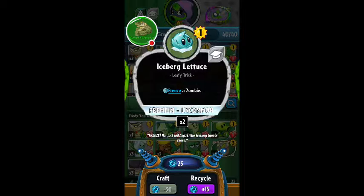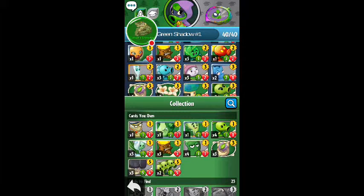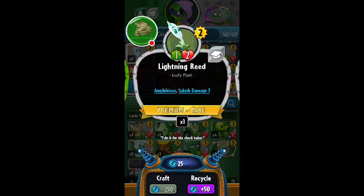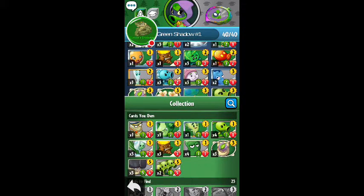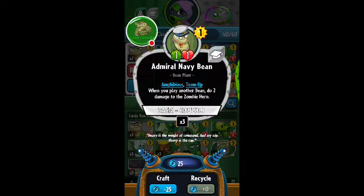Here is Burglis — I put him in my deck. Every single one of you must know what this is. It's done nothing but freeze on me, and it only costs one sun so that's a good hand. I'm sure I showed you him before — I got him. He costs two sun, one attack and two damage, but he is very OP. Even though he has low attack, he is very, very OP. Here we have Admiral Navy Bean — just one sun, one attack and one damage, and aimed up, which is very handy. When you play another bean, do two damage to a hero, which is really good.